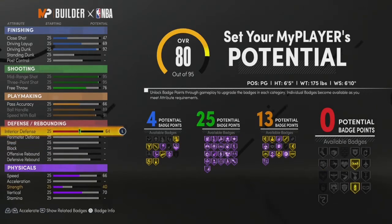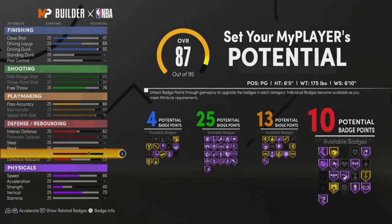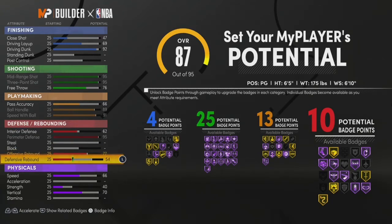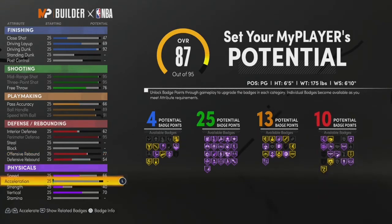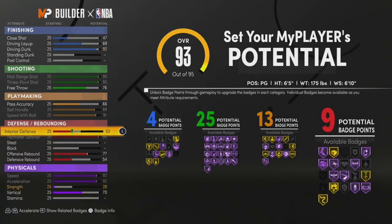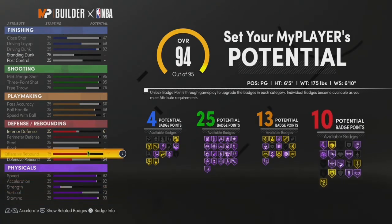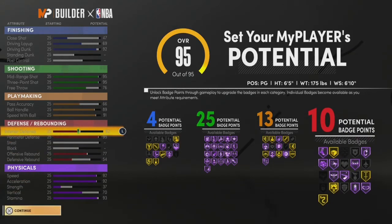For interior defense, set it to 61 — sorry, I'm reading this from my phone because it's complicated. For perimeter defense, max that out. Don't touch your steal or block. For offensive rebound, get 77, and then 54. This is going to give you 10 defensive badges. You're only at 87 out of 95 attribute points so you can go crazy on your physical — max out speed and acceleration. Take your strength down just a little bit to free up that attribute point, and max out your stamina.